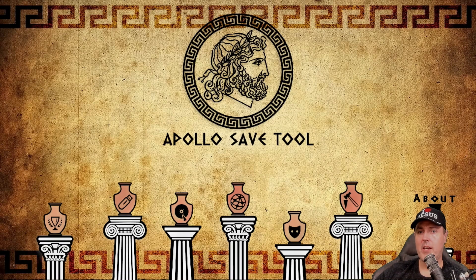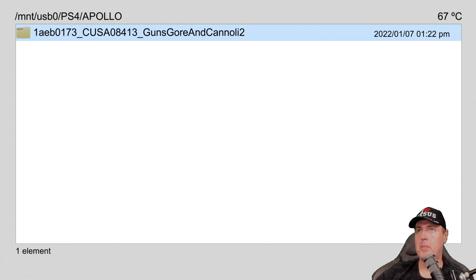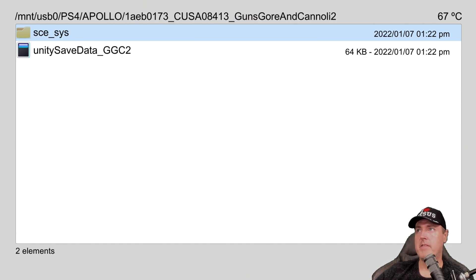Now let's take a quick peek in PS4 Explorer to look at the save game data file that was copied over to our USB stick. Navigate to the USB stick, go to PS4 Apollo, and there is the save game data. I'm going to wipe this USB stick and show you how I copied my data from one of my PlayStation 4s in my bedroom over to my office PlayStation 4 — it worked absolutely wonderful. I can see this tool becoming more and more popular as time goes by.